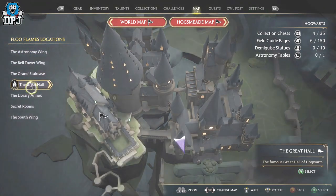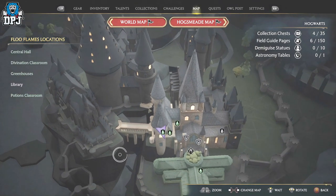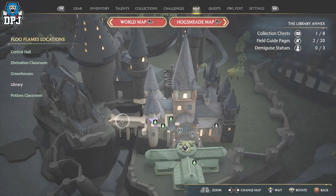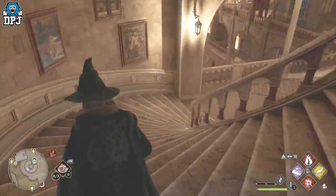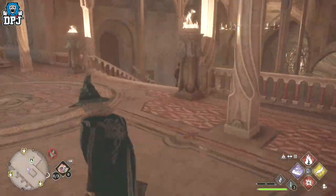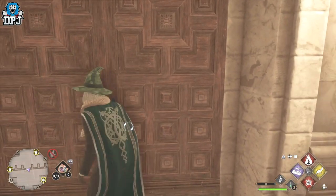This is probably the better route — go to the Library Annex and run down the staircase to get here. So where I am right now is at the floo flame. I'm just going to run down these stairs, come down here, and go out of these doors when they load.